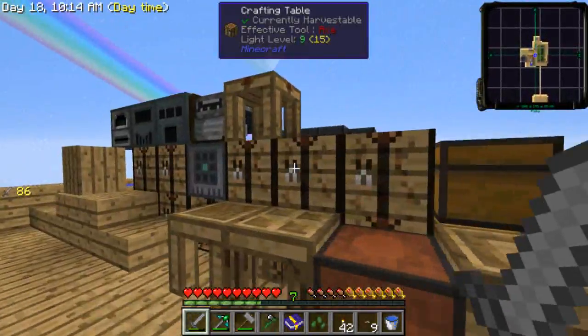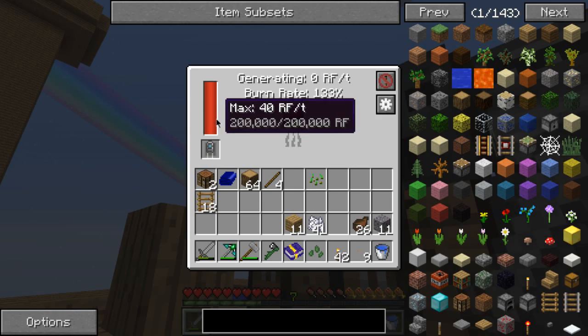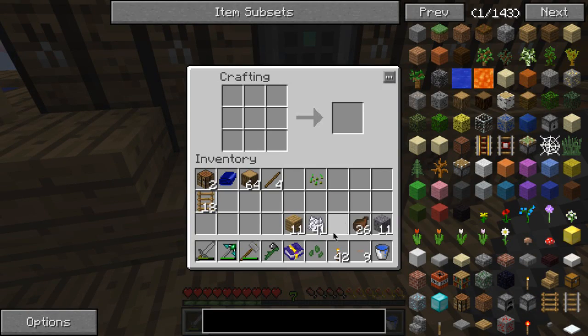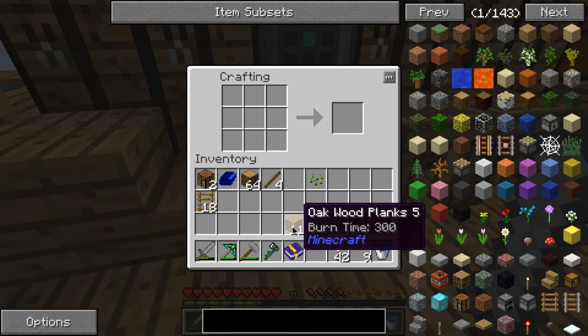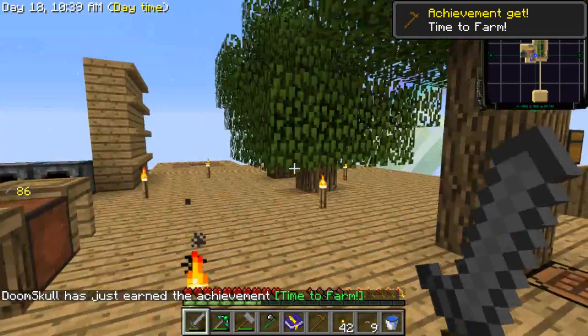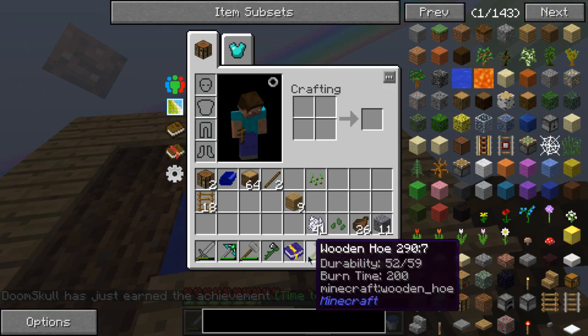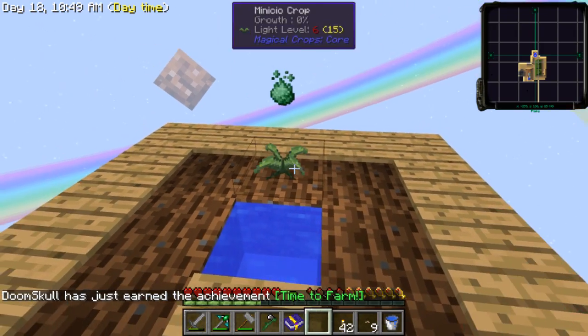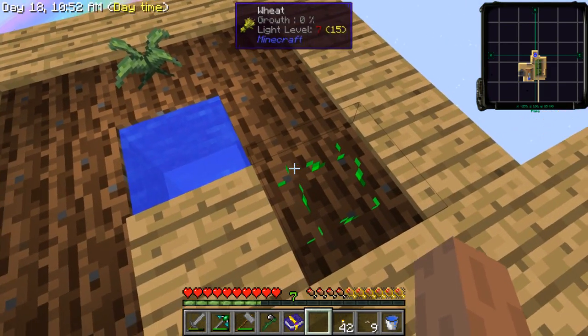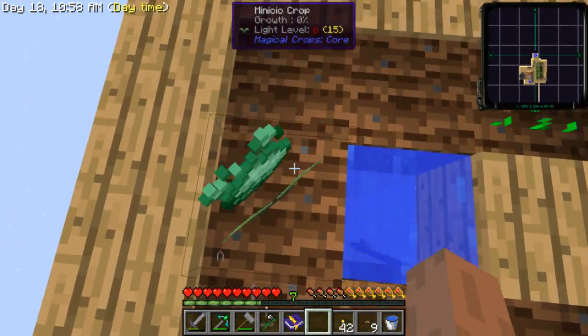I need a thing there — oh, this has gotten filled up now. Cool, there's 200,000 RF there — that's really nice. Time to farm. Most basic achievement in life. I'm gonna put my minisio there. I'm gonna put this here. In the 2.4 pack you could not step on the minisio without taking damage, but now you can — so I'm really happy.